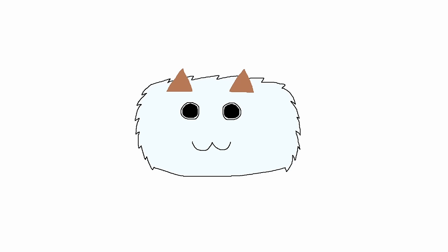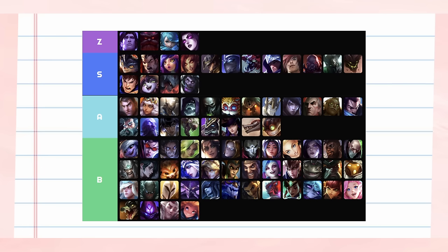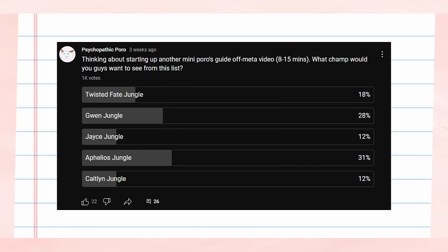Hey guys, Poro here with another video, this time for Aphelios Jungle. This pick is something I've been playing for months before the Kennet Jungle Season 14 video came out, and it's gotten a lot of attention ever since I put the pick into A tier on my off-meta jungle tier list. You all voted Aphelios Jungle in my most recent poll of what pick to do next, and I want to deliver the methods and strategies I use to make the champion function.